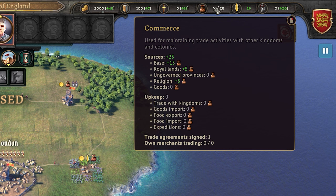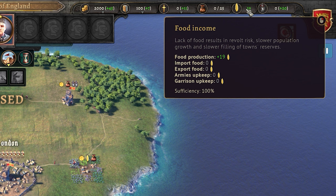Commerce is a strange resource, since it's not really produced and consumed in the same sense as others. Instead, it works in a capacity-based system where earning commerce raises your capacity for actions that consume it. You can raise the capacity with your kingdom and buildings, from religion, and producing tradable goods. It can then be spent on trade deals with other kingdoms, importing and exporting goods and food, and expeditions — missions you can send merchants on. Food works similarly since you produce capacity and then consume that capacity for different things, and is of course produced from the kingdom and buildings.